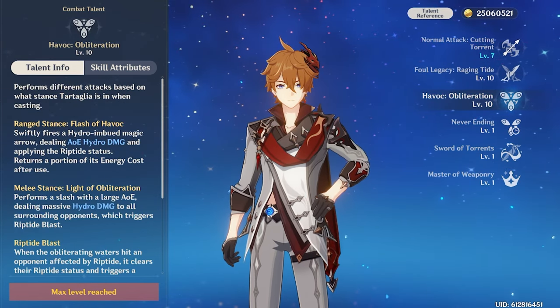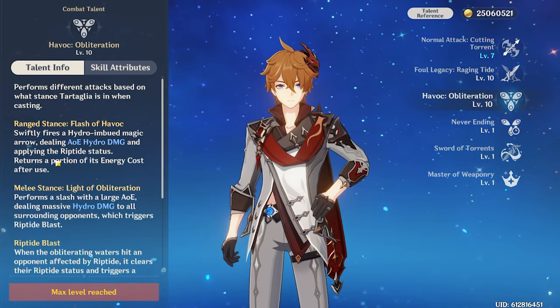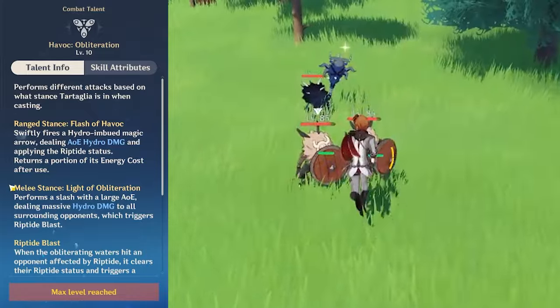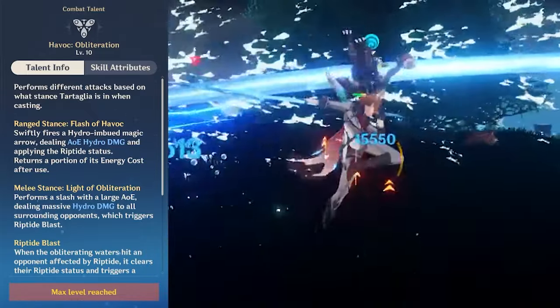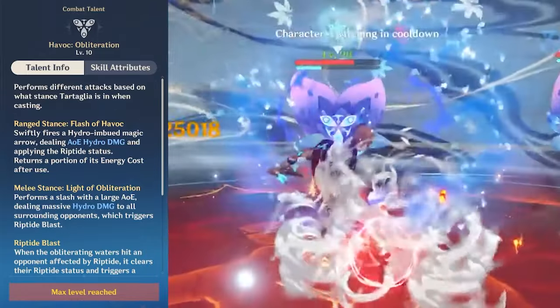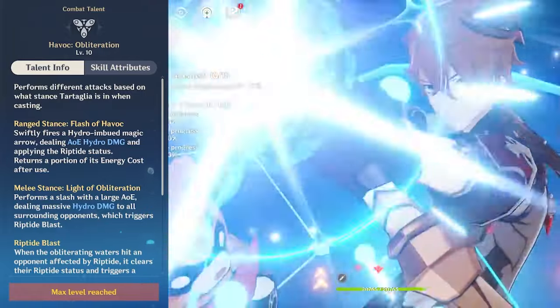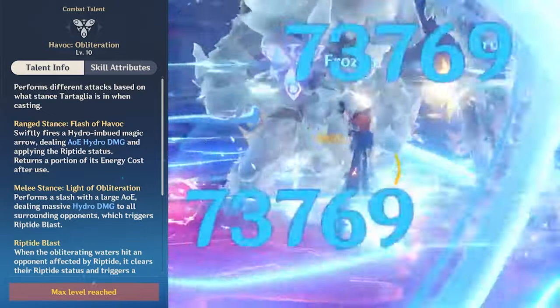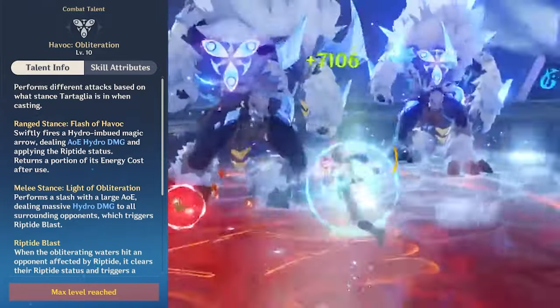Now onto his burst. Tartaglia is currently the only character with two different types of burst stances. One is ranged and the other is melee, and both have their own strengths and uses. To put it simply, his ranged stance will shoot an arrow dealing AOE Hydro damage and applying Riptide, while also refunding 20 energy back. This burst is more for utility — applying Riptide and lowering energy recharge needs.